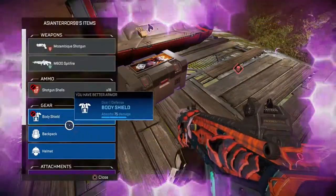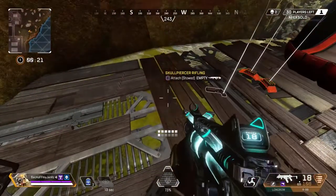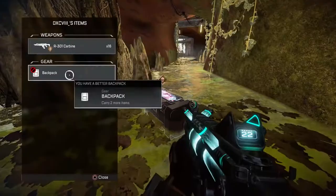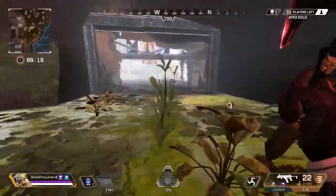Purple armor on this guy? Yes, sir. And the Skull Piercer just sitting right on the ground. All I need is a little bit of heavy ammo and we're rocking and rolling, boys. Good start. Punched a man to death, we got the loadout, we got purple armor.